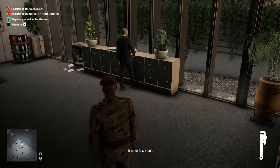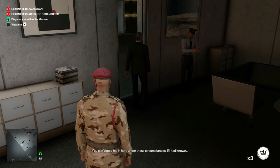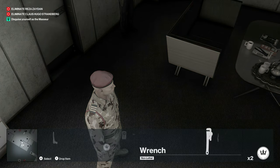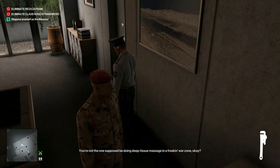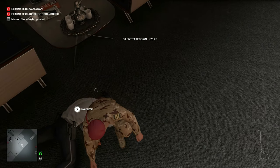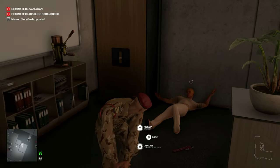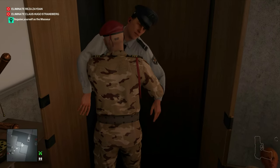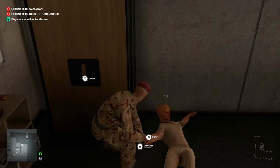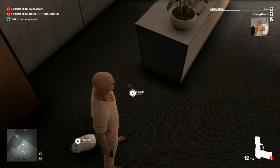Once we're in the room where the masseuse is, we can wait for this guy to walk out of the room. I'm going to stick a coin on the floor to distract the security guard. Now I'm going to take the wrench out and knock him out and instantly throw the wrench at the masseuse. We can hide both of these bodies and take the disguise, and once you equip that, that will get the Strong Hands challenge.